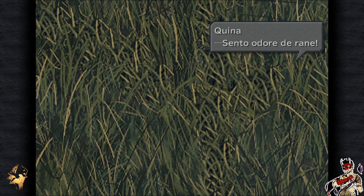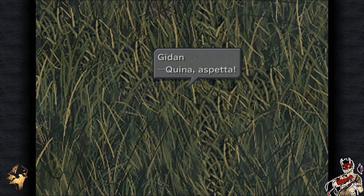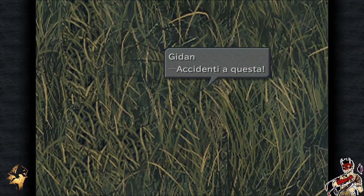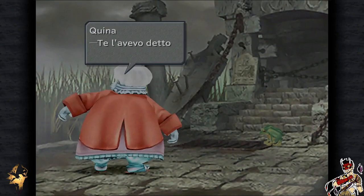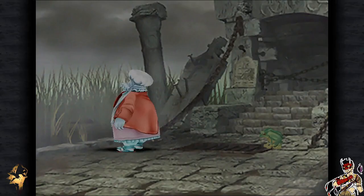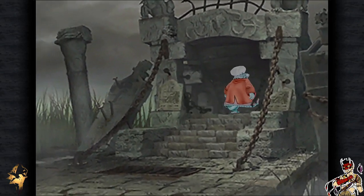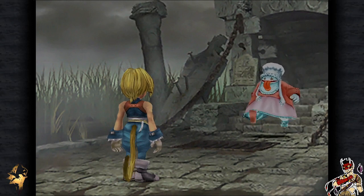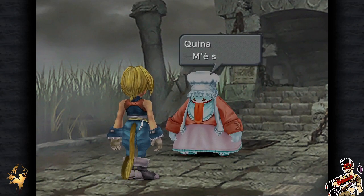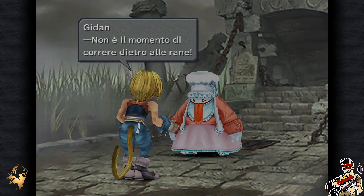Quina sente l'odore delle rane e le insegue nel canneto. Basta con queste rane, ora cerchiamo il continente esterno! Quina però non si ferma: le rane stanno da qua. Accidenti, mannaggia a te! E l'avevo detto che c'erano le rane. Prendile, prendile! Mamma mia, aspetta! Nulla si frappone tra lei e le rane. Mi è scappata. Non è il momento di correre dietro alle rane.